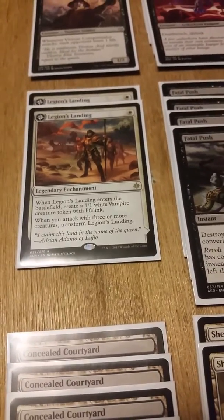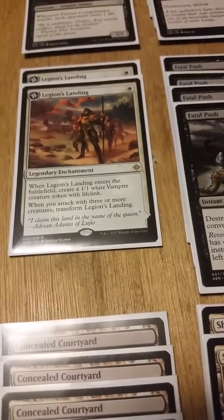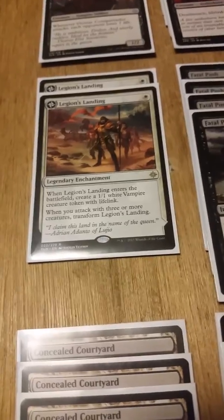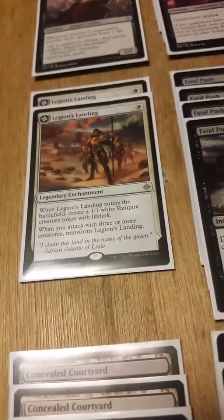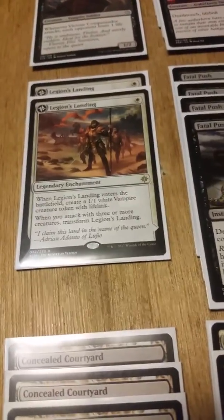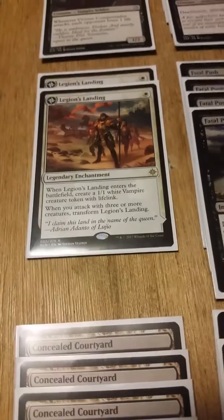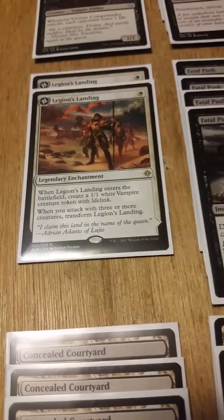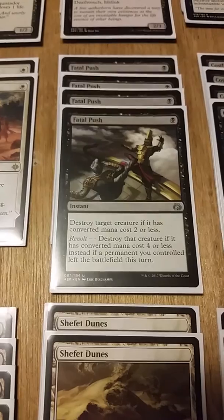You could run four — just drop one Legion's Landing, drop another, get tokens from both, sac one, and keep doing that until you have three creatures to transform it. But one thing I've noticed is once you transform it, it's not always easy to pull off four mana for a token when you're doing other things. Four mana for one token — there are other cards producing better stats for that cost. I like it at two, mainly as offsets for Yeheni and Mavren.